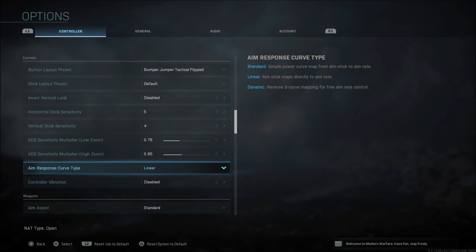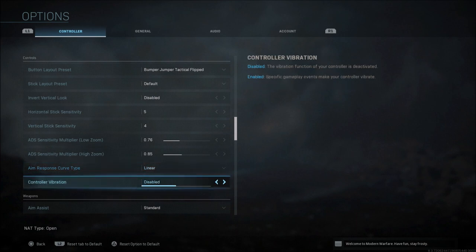For aim response curve, linear seems to feel the best for me so far. Standard and dynamic — I can't tell a huge difference between standard and linear, but dynamic does not feel right whatsoever. I'm sticking with linear; it feels a little bit better than standard. If somebody knows exactly what these do, leave me a comment. Linear and standard are the two best options.